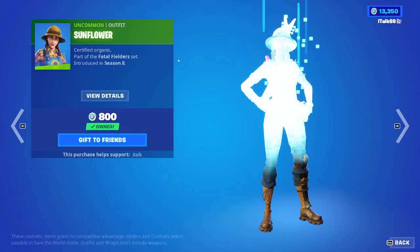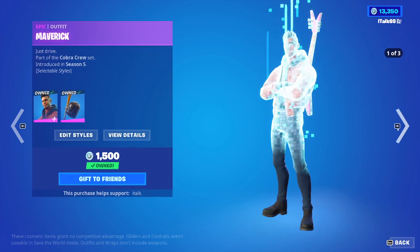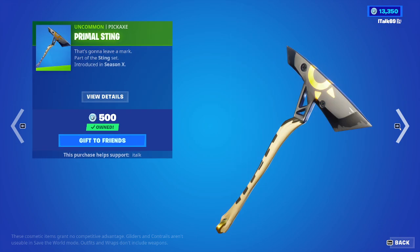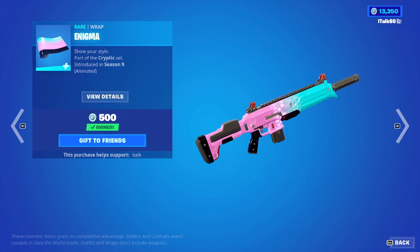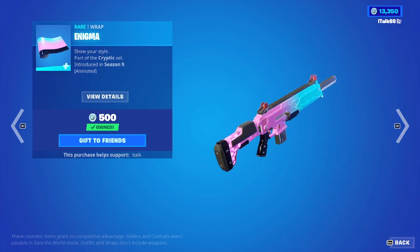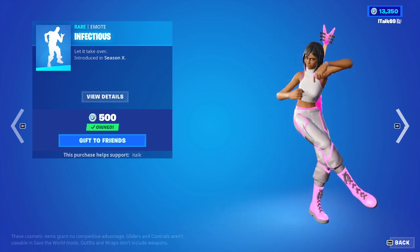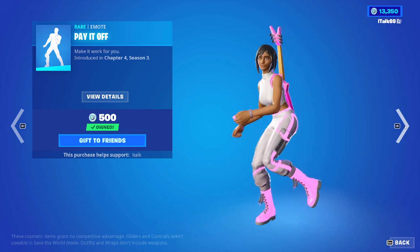All righty. Moving on to the daily, we have the Sunflower skin. We also have the Maverick skin, so that's where he is. With the Bat Attitude Back Bling, the Primal Sting, and the Enigma Wrap — I love this wrap, it's so good. Infectious is back.